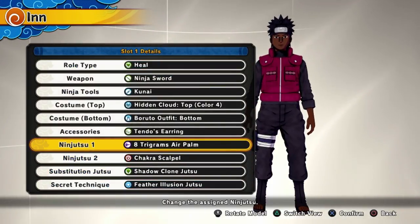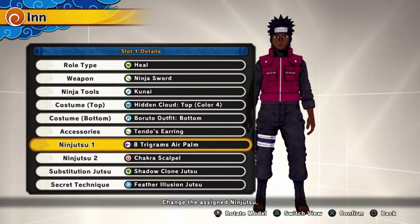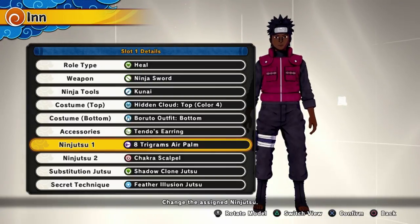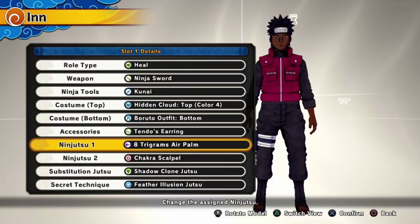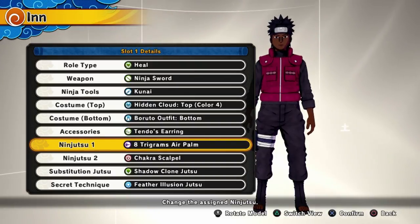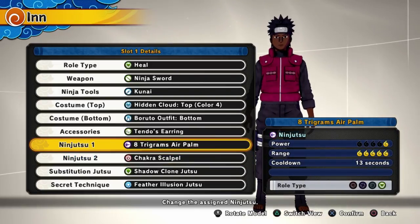Number three is Trigrams Air Palm. This is number three because it does what Chakra Scalpel does but better in a sense — you jutsu seal them, but you don't alt seal or substitution seal them. The great thing is the range is massive, basically the range of a fireball, so you can jutsu seal people from a long distance without getting into the action.